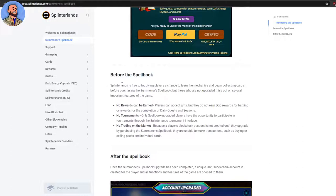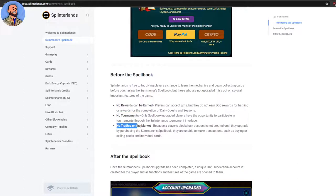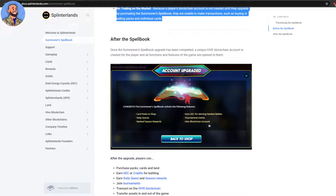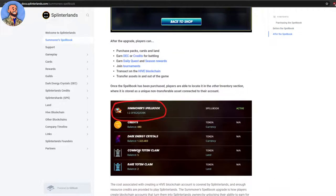Without the ten-dollar Spell Book, no rewards will be earned — you're kind of just practicing. The game is free to start; it's not like Axie Infinity where you have to buy characters before you can play. But once you get the Spell Book, you can purchase packs, cards, and land; earn DEC or credits for battling; earn daily quests and seasonal rewards; join tournaments; and transact on the Hive blockchain, transferring your assets in and out of the game for real money.